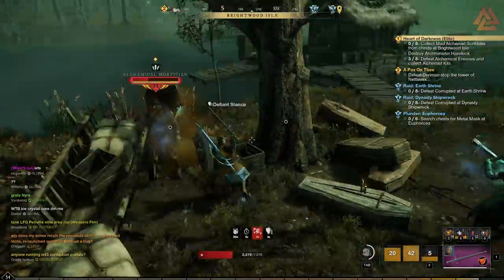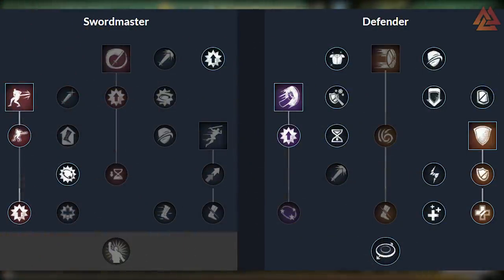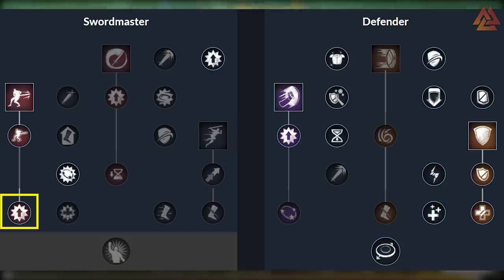Let's break down the Sword tree first. Most of our points will be on the Defender side, but we have a few nodes to pick up on Swordmaster that will help us out. You can take these in any order as you level up — my only recommendation is to pick up the three skills first, then go back and fill in the passive nodes. Our first skill is Reverse Stab, which will deal damage to all enemies in front of you. Why take this instead of a Defender skill? We're going to go down this tree and grab Tactician, which is a passive node attached to Reverse Stab.